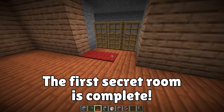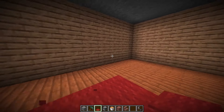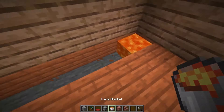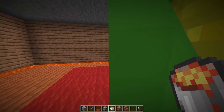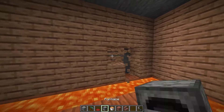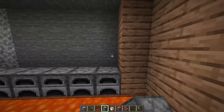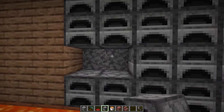I'll put down some nice comfy red carpet — this room uses warm colors, after all. I want this room to feel warm and comfortable, so I think I'll put some lava around here. It's so warm in here! Let's set up some furnaces — we can use this room to cook, Mikey. Each furnace has a bucket of lava inside. With plenty of furnaces, we can cook super easily!